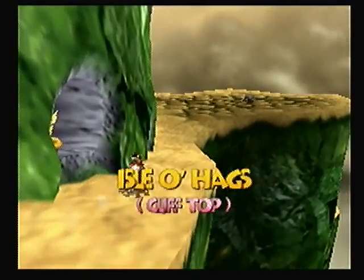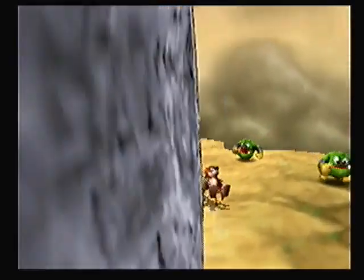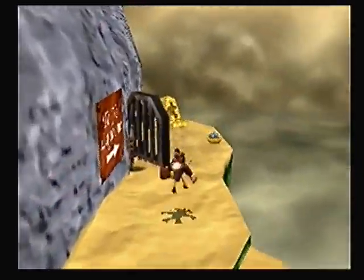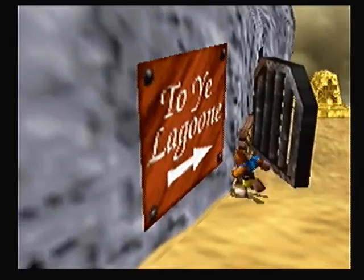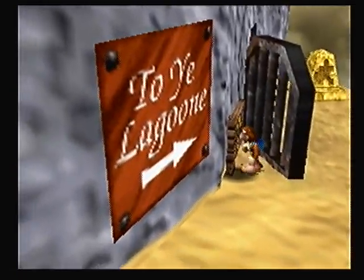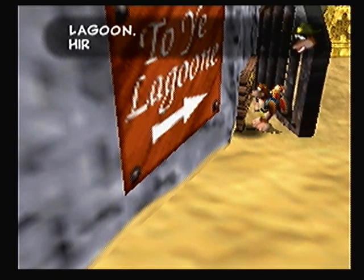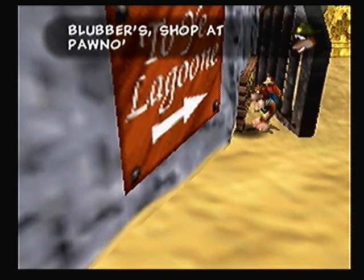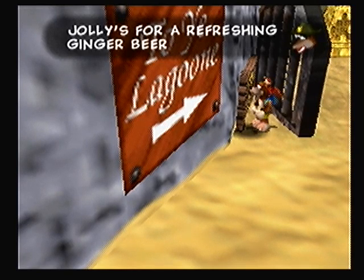Let's go to Jolly Roger Bay - do a little stuff there, then end the episode. Maybe. What's this? Come visit the charming resort of Jolly Roger's Lagoon. Hire a wave racer from Blubber's Shop at Pano's, or drop in at Jolly's for refreshing ginger beer.